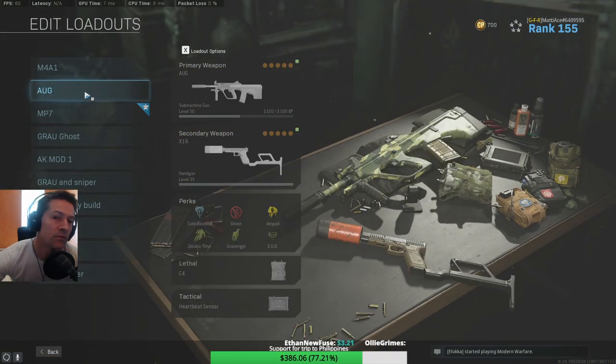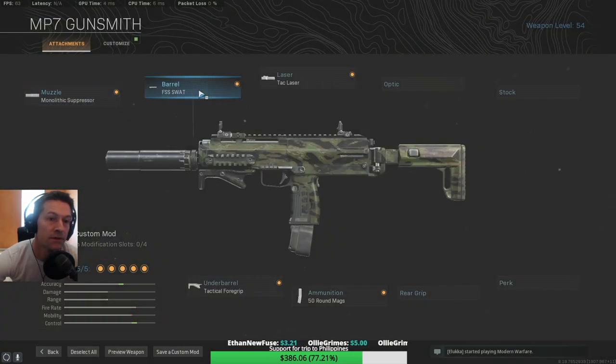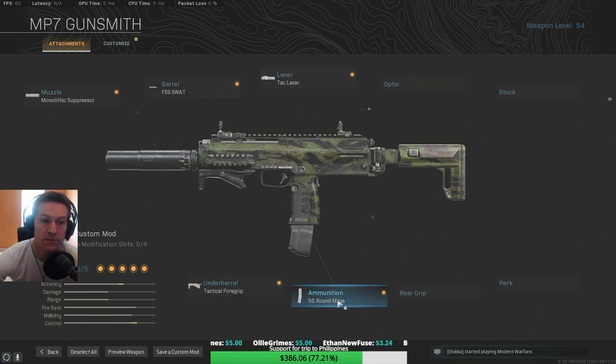I haven't really upgraded my MP7, it looks like this: monolithic suppressor, a Swat 5mw laser sight — might replace that — the Overkill stock, all-grip tactical foregrip, and 50 rounds.